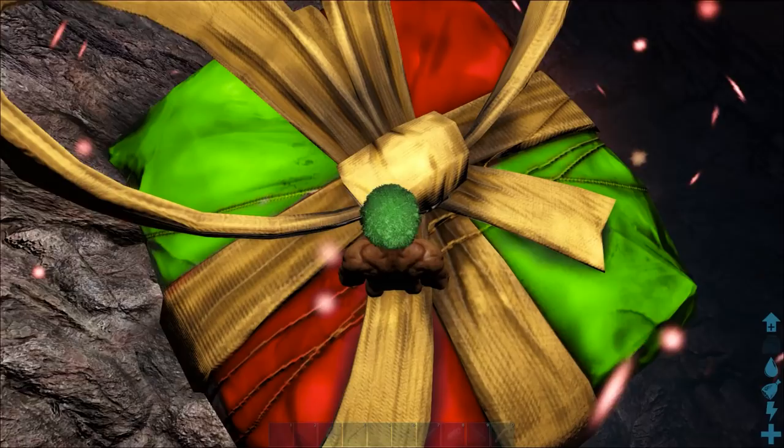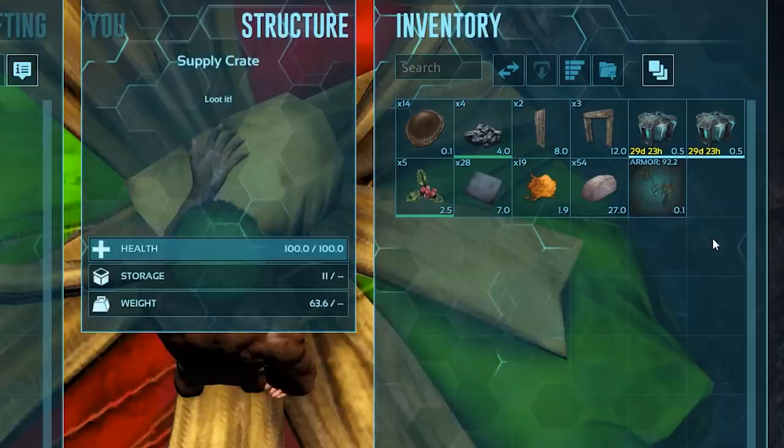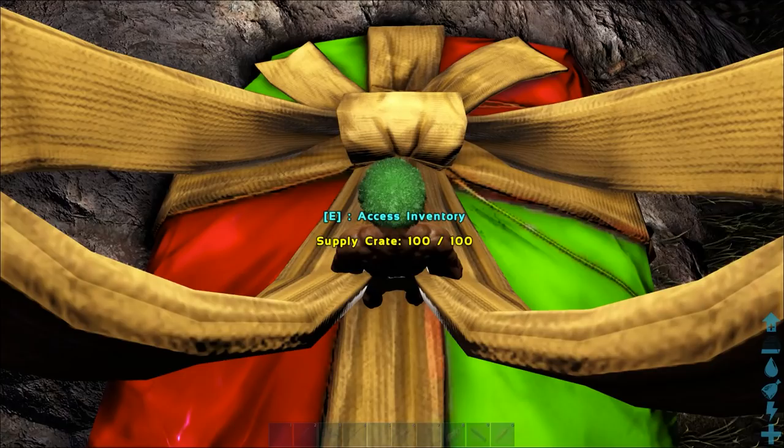Very difficult to miss the gifts that are dropped — they illuminate a big orange yellowish glow, which you will have to wait until they've dropped and hit the floor before you can access them. They do have a decay timer, so don't hang about too long. Although they are certainly worth your time — you can find a bunch of Ascendant gear, even BPs within these.